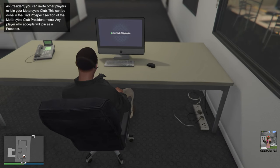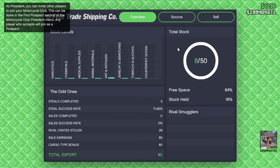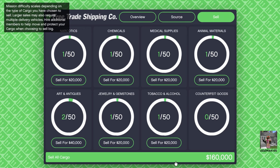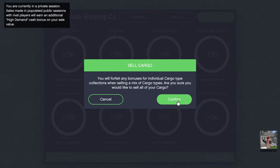Let's log on to the computer and go to sell. We have a total of 160,000 at double money - mind you - of cargo in our warehouse. If this were single cash, this would only be eighty thousand dollars for eight crates. You can pretty much see where this is going, but we're going to sell all cargo now and see how difficult this is.